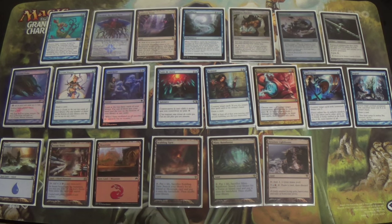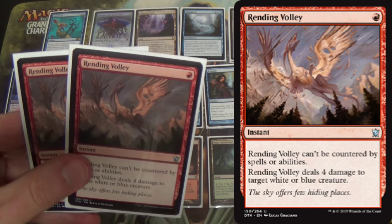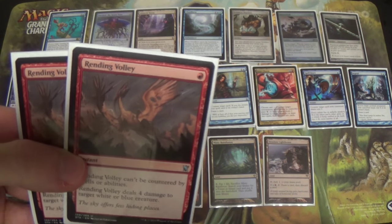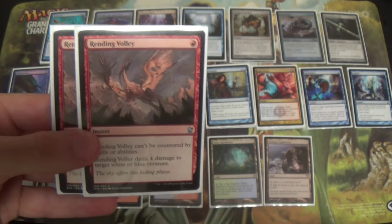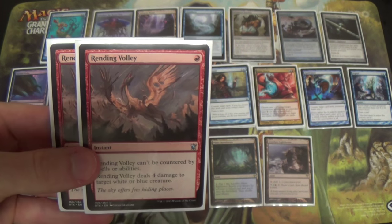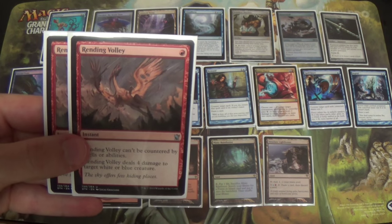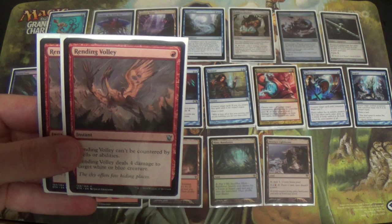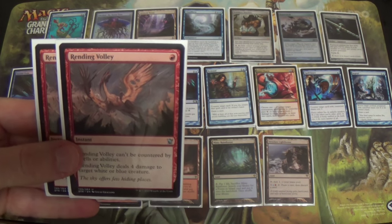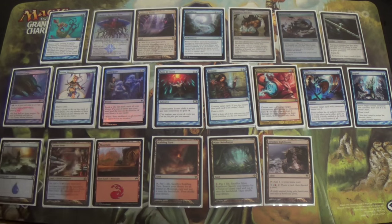Two Rending Volleys are also in the sideboard. This could be Combust — pay one extra mana for five damage instead of four — and if you're worried about Siege Rhino, by all means pay the extra mana. I prefer Rending Volley because I'm not seeing as much Siege Rhino in my meta, and one way Splinter Twin can invalidate Combust is if they tap a land and you happen to have two mana already — Combust won't save you but Rending Volley will. It also hits Celestial Colonnade for one mana, which is pretty strong.